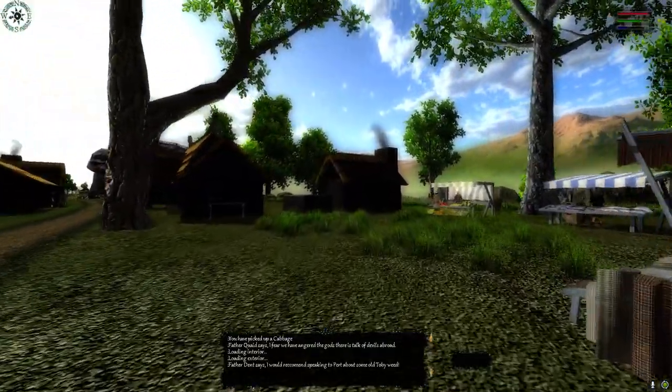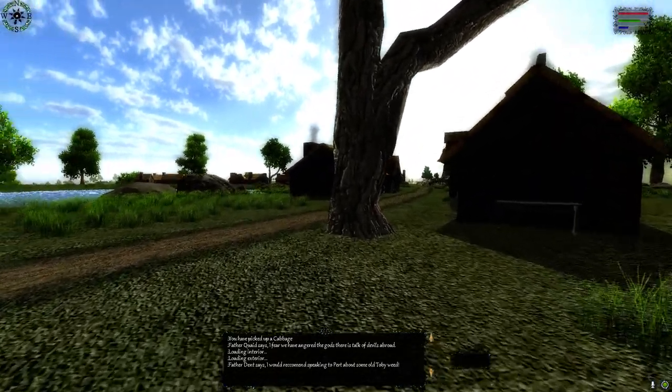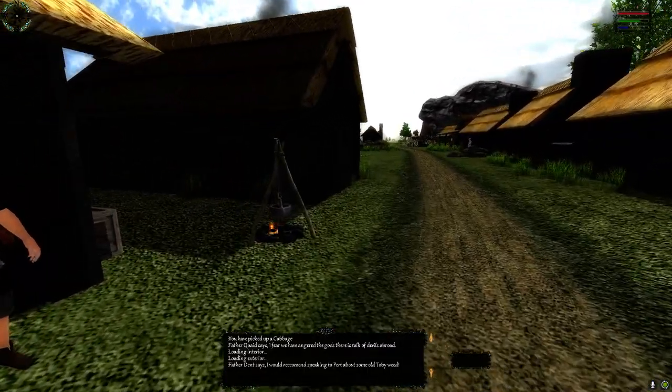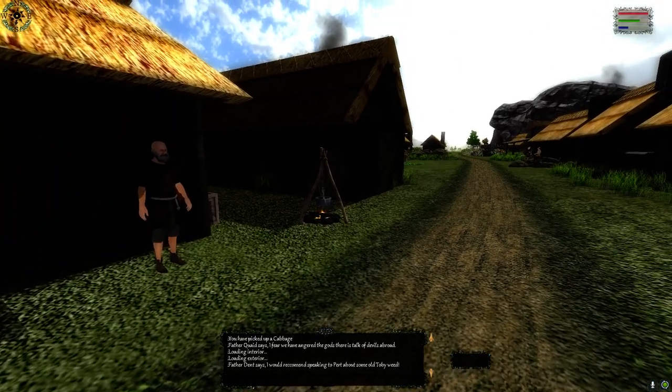You would now notice that there are particle effects in the game. We have smoke coming out of the chimneys, and we also have fire effects as you can see at this cooking tripod. These will eventually be dotted throughout the game and they will be used in the cooking process of trade skills.